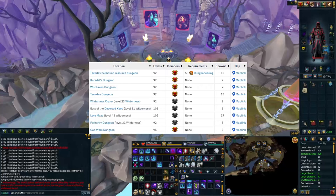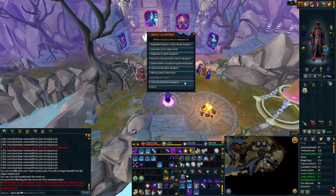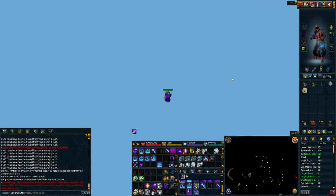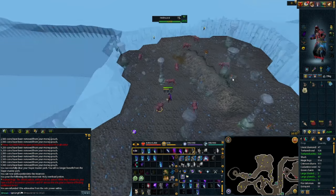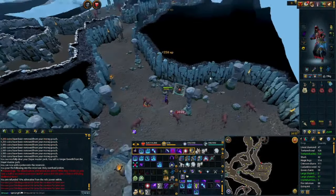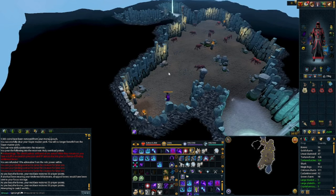The best place to kill Hellhounds is the Hellhound Resource Dungeon. If you don't have the requirements to get in, the regular Taverly Dungeon will do. The fastest way to get there is using your Dungeoneering Cape and clicking on the Taverly Resource Dungeon — it will teleport you right in front of the entrance. If you don't have the cape, you'll have to run through the Taverly Dungeon, which includes getting a dusty key to get through the Blue Dragon Room.